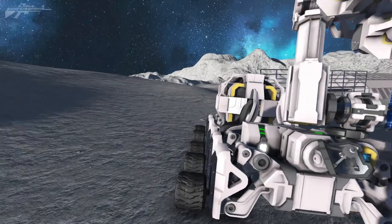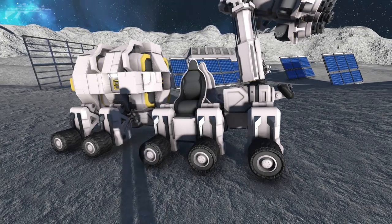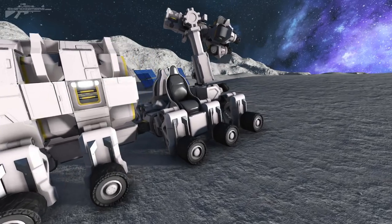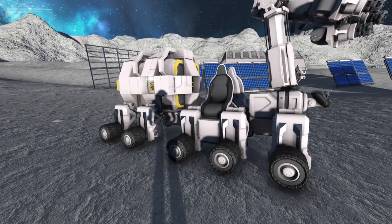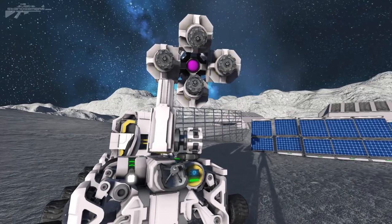The first tip I want to give you out of the 5 is build a design specification for whatever you're building. This is extremely important, especially in survival when you've got limited resources. For this rover, my design specification was some sort of drilling rover that I could transport both supplies and people around.